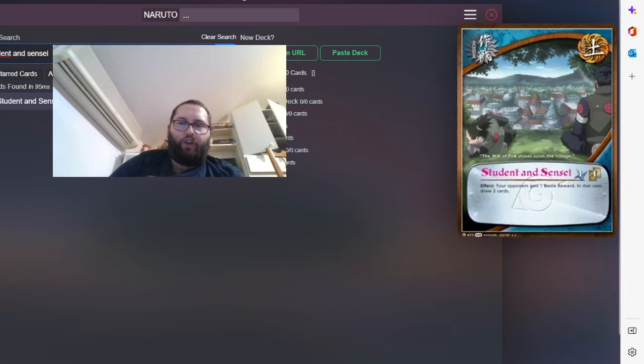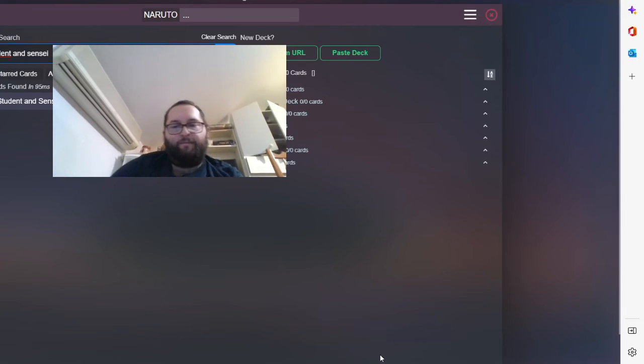Student and Sensei — you give your opponent one battle reward and then you draw two. The good thing about that in this deck is you get to draw battle rewards, so you don't really give away one card permanently — you just tell them 'for now it's yours, but later it'll be mine.' That's the idea of this Art Lightning deck.